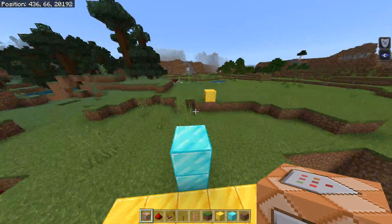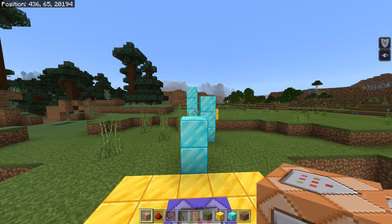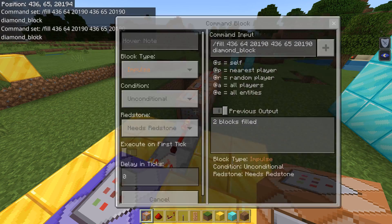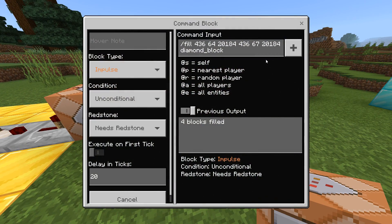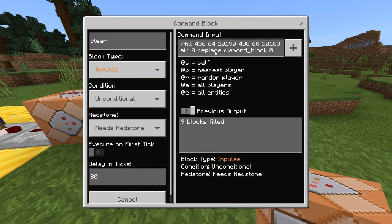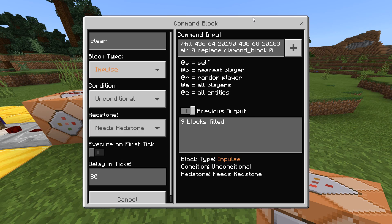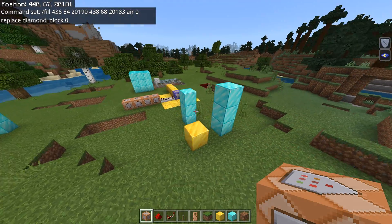You can do the same thing with basic parkour. I have four fill commands — three are used to place the three columns here using diamond blocks. This one spawns right when I get within the block radius of the command block, the next is set to 10 ticks after, and then the next is 20. Usually 10 ticks apart is good for parkour like this. The last command is a fill air command that replaces only diamond blocks within that radius — so the gold block won't get deleted, only diamond blocks get replaced.